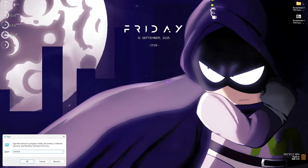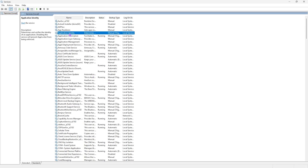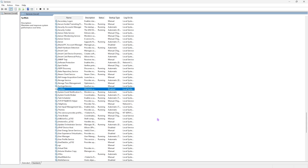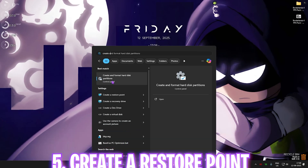Next step is Services.msc. Press Windows + R and type services.msc. Press S on your keyboard to locate SysMain, then double-click it. Set the Startup Type to Disabled, and if the service is running, stop it and click OK. This disables SysMain, which consumes a lot of CPU and RAM. It mostly doesn't impact anything important, so try disabling it — if performance doesn't improve, you can re-enable it.